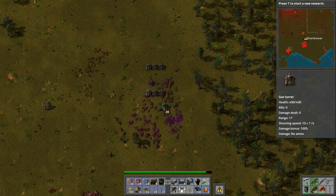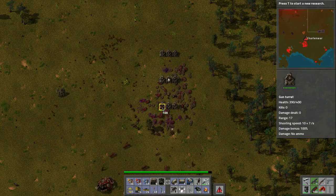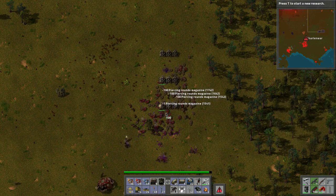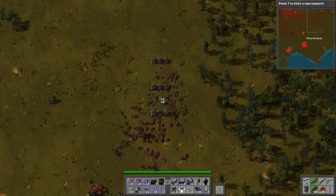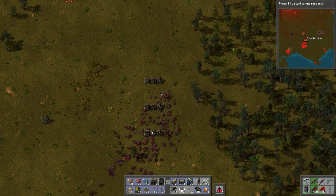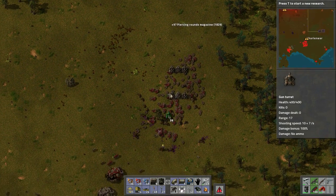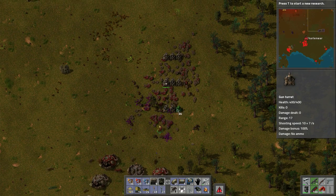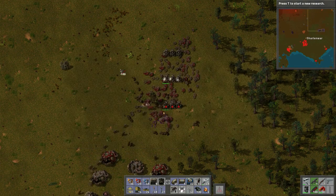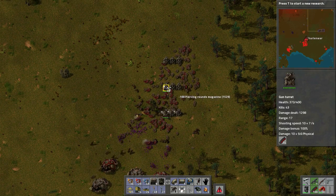Come on folks - grab this, bang bang bang, repair. Okay, pick up the back row. This is what I mean - it's just like this all the way, one two three. Repair - this is the turret creep technique.